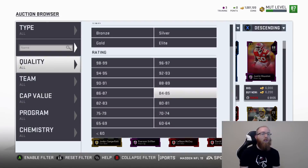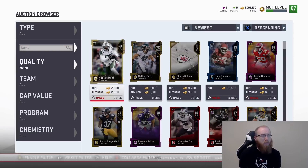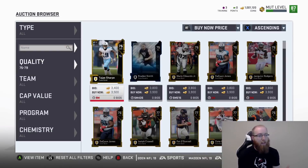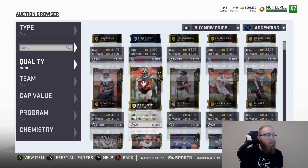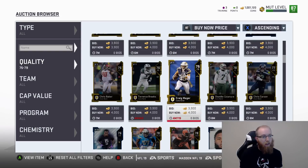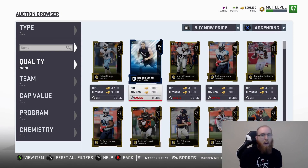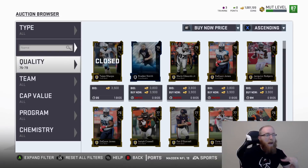I'm going to jump to elites. I'm not going to snipe golds, but 75 to 79s look to be about 3,500 to 4,000 coins. That's a good measuring stick. Some go for more, like the higher overalls - you don't see any 79s here, they go for more. But at least it gives you an idea - if you see a 75 up for 2,000 coins, you know that's a buy because the minimum is 3,500. If you see a 79 up for 3,000-3,500, you know it's a buy because of training purposes.